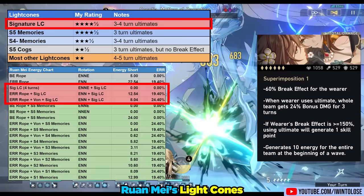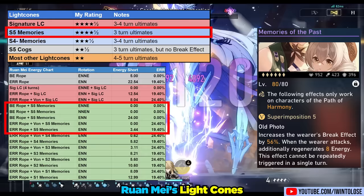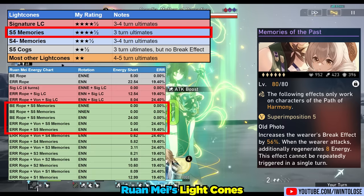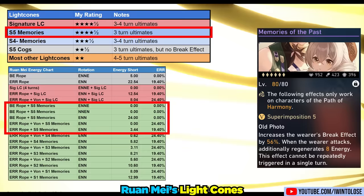Her more free-to-play friendly option is the four-star light cone Memories of the Past. It's a gacha-exclusive light cone, but fortunately it's in all the gachas, so there's a really good chance you have it with some refinements. It provides a ton of break effect, which is extremely valuable on Ron May, and also provides her a ton of energy when she uses her basic attacks. At Super Imposition 5, when combined with an energy recharge rope and the Von Wax or Pentacone, this allows for consistent three-turn ultimates without any external energy.